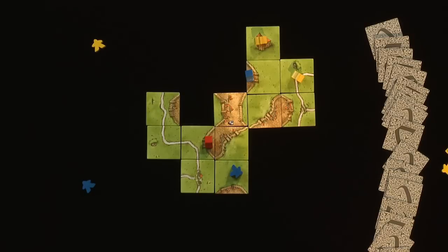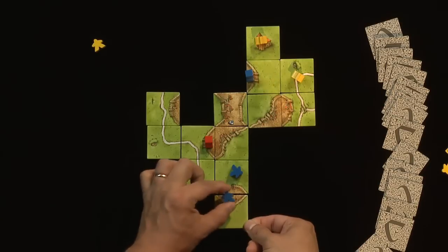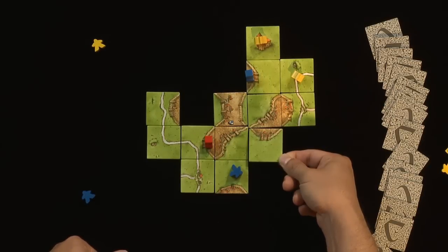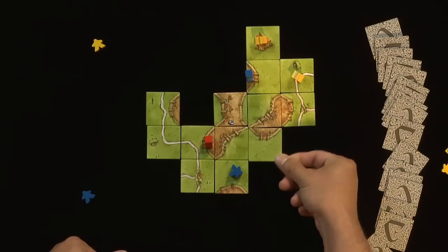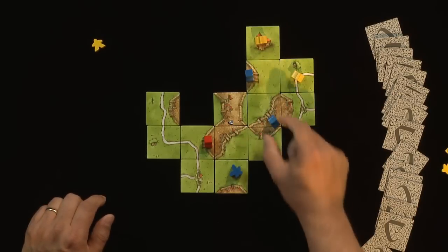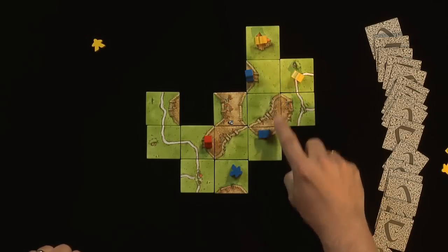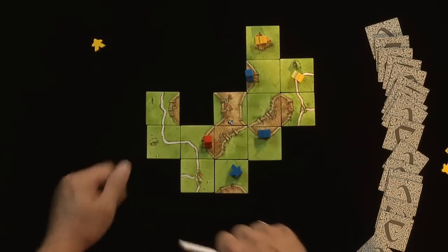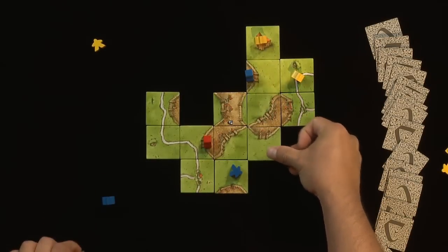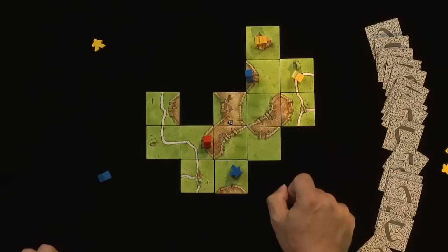Now it's Blue's turn. Blue draws a tile — one option is to put it here and claim a little two-tile city, but there's a three-tile city over here that's worth a bit more in points. So Blue places a tile, step one. Step two: they have a follower and lay claim. Step three: there's scoring to be done — 6 points for Blue, and he gets his follower back immediately. Notice the follower was put into play just long enough to score and then returned — a very efficient use of followers. That's the end of Blue's turn.